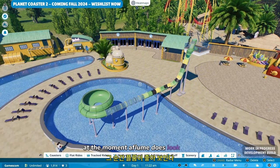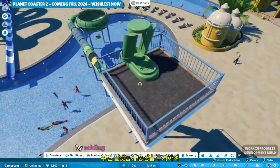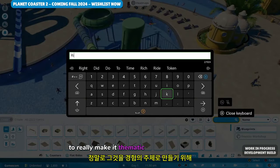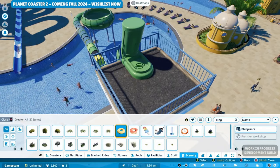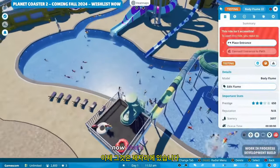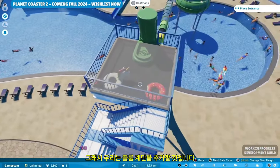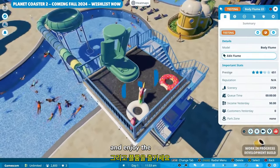At the moment our flume does look good, but I think we can make it even better and more attractive for our guests by adding scenery to the platform around it. So let's add a few rubber rings to really make it thematic to the experience that our guests will be having as they enjoy this flume. Now that's in place, we need to add an entrance to our flume for our guests to get onto the platform. So we're going to add our flume stair piece so that our guests can get up onto the platform and enjoy the flume.